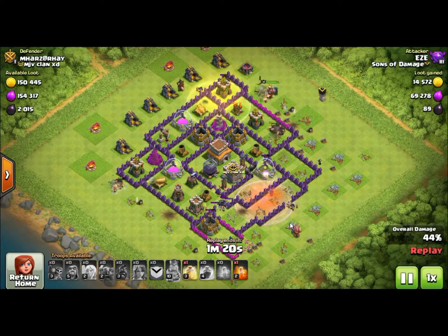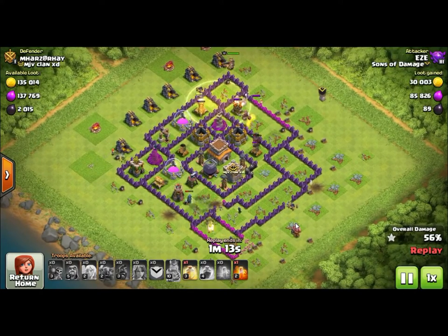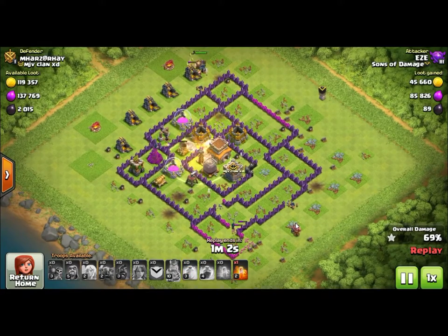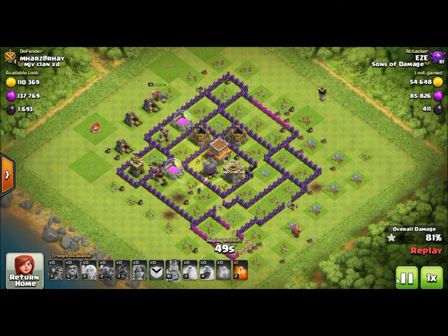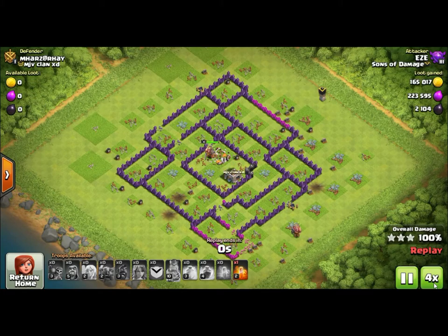Whenever you use hog riders in your raid you have to use heal spells with them. When you add the hogs, you want to lead them with the heal spells - you don't want to put a heal spell on top of the hog riders because they'll take out those one or two defenses and jump right out of the heal spell. Put the heal spell over big groups of defenses in the path of where the hogs are going, not where they are. It's like a quarterback leading the receiver with the football - if you throw it to the receiver it'll be behind him by the time it gets there. You have to lead the hogs just like you lead the receiver with the football.